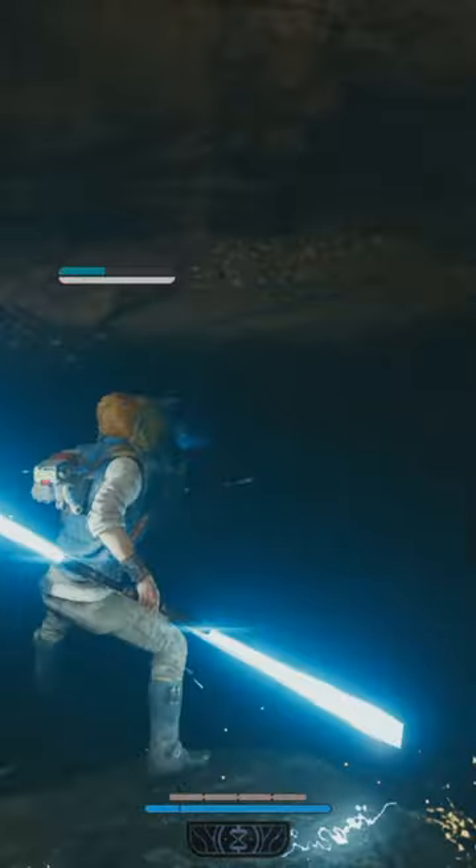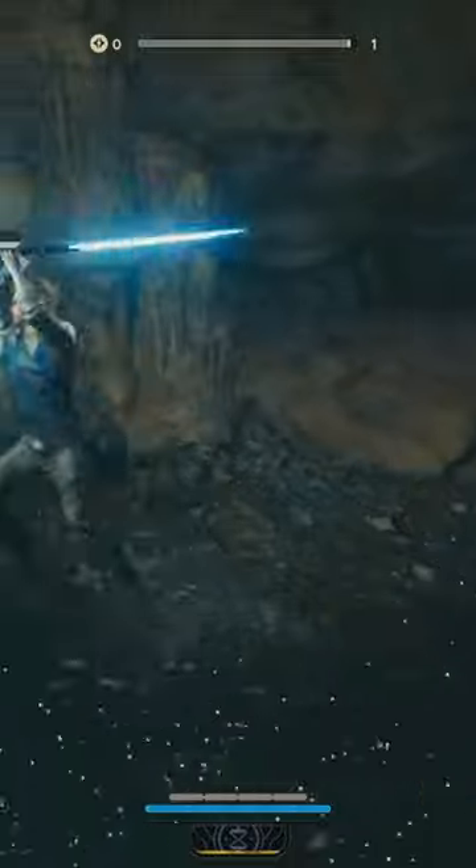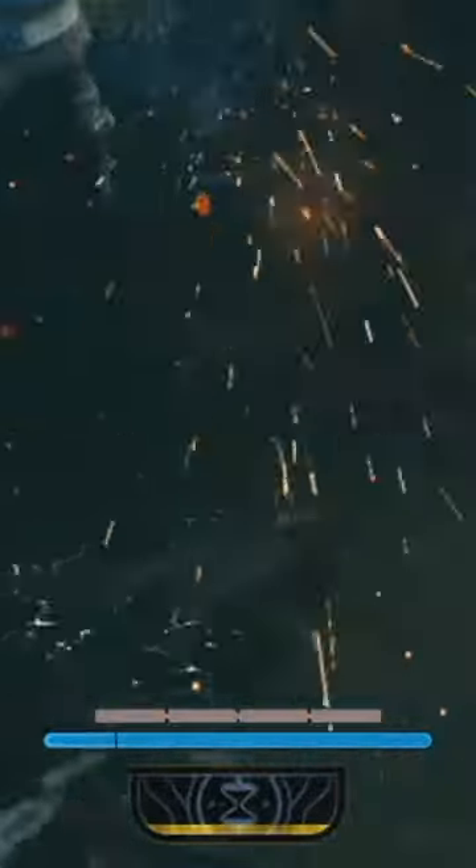As you can see here, without the Resilience perk equipped when using the double-bladed stance, we have four bars of block meter, but when we equip the perk, we go up to five.